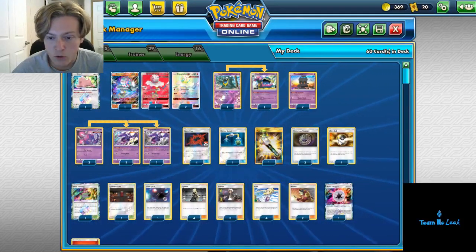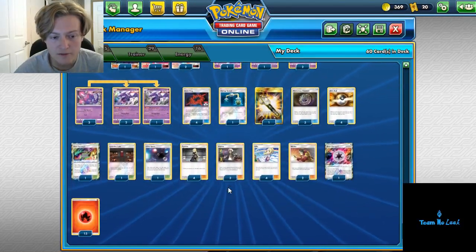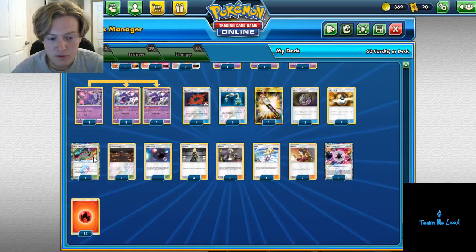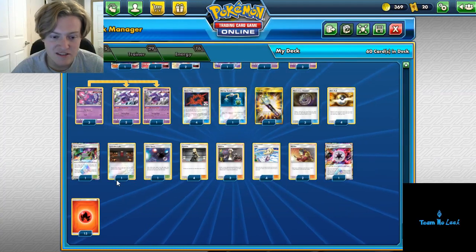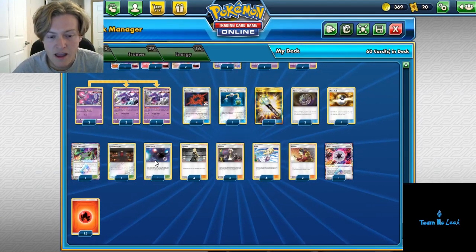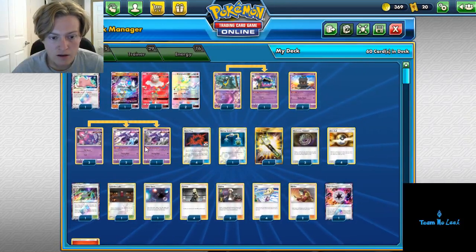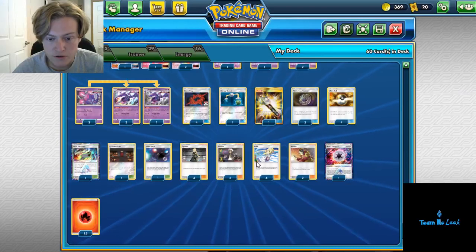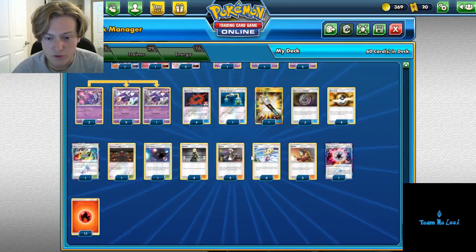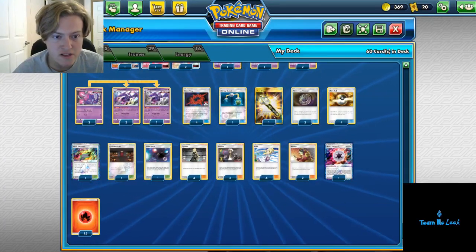3 Mysterious Treasure, 4 Ultra Ball — strong ball card count. I would like a 4th Treasure, but sometimes you gotta make adaptations. Heat Factory to help us draw through our fire energies. Lysander Labs to shut off things such as Choice Bands, Escape Boards, Wishful Batons, and other cards. Ultra Space to help us search out our Naganadels as well as our Blacephalons. Then a pretty simple draw supporter line with 4 Cynthia, 4 Lillie, 2 Welder, and 3 Guzma. 15 Fire Energy and a Beast Energy.